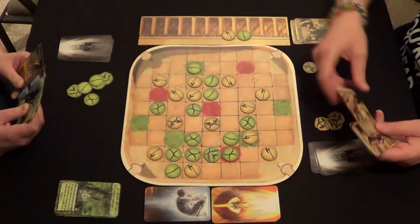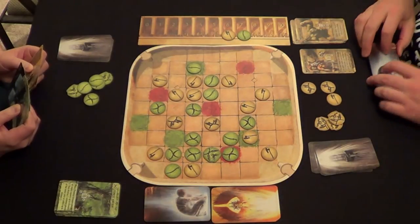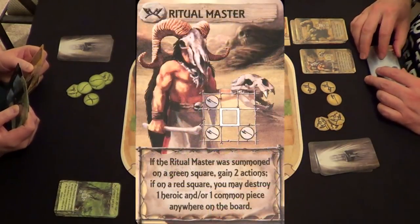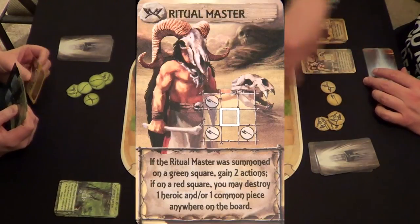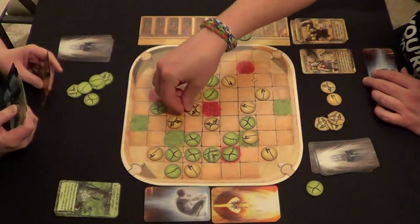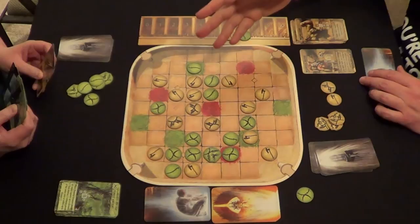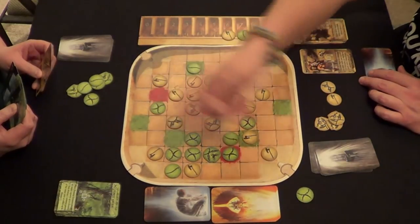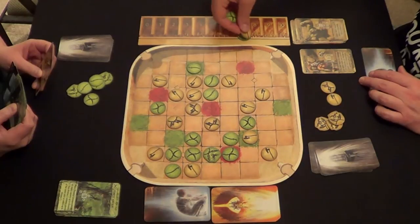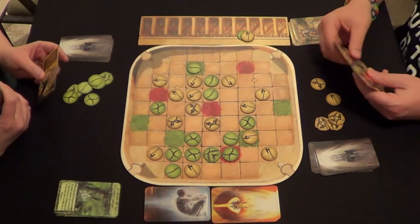Tim places a piece and summons the Ritual Master. The ability says: if summoned on a green space, gain two actions; if on a red space, you may destroy one heroic or one common piece anywhere on the board. He could not figure out how to get the Ritual Master onto a red or green space, so he just destroys one piece for one point, ending his turn. Back to Carmen — Tim notes she's close to summoning another legendary.